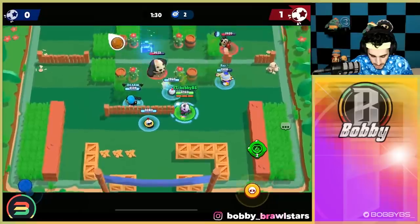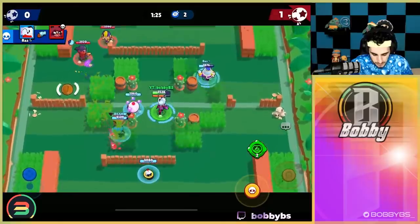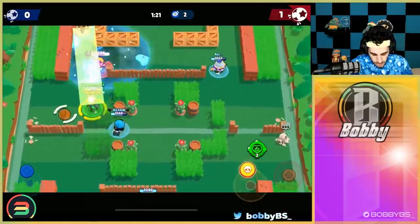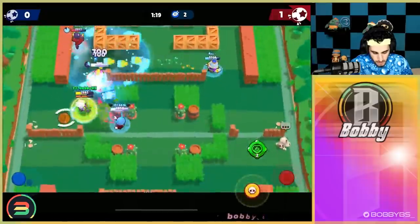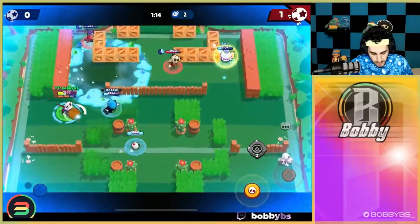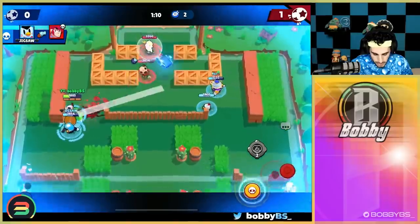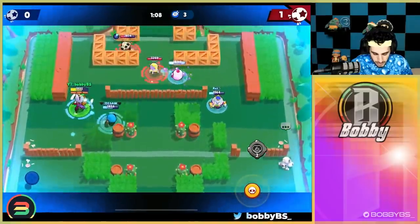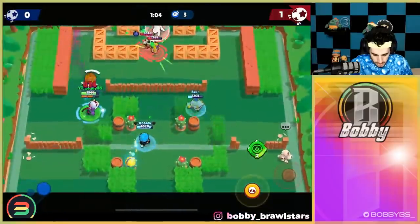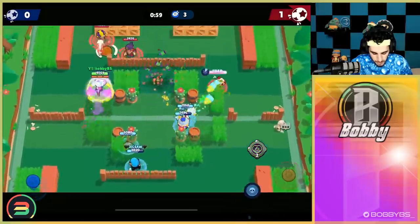In Brawl Ball you just want to get as many kills as possible — try and target people that you counter rather than going up against someone like a Bea or a Colt. We don't really have a wall breaker which is kind of unfortunate — wall breakers are really important in Brawl Ball. Bea is obviously a really good brawler for that, same with Colt. This one is definitely going to be a tough win for us.